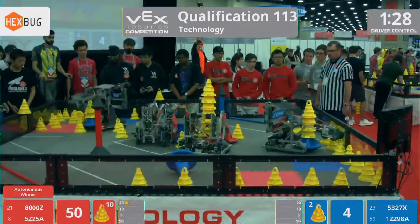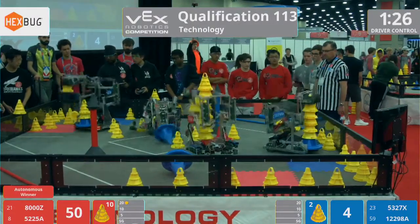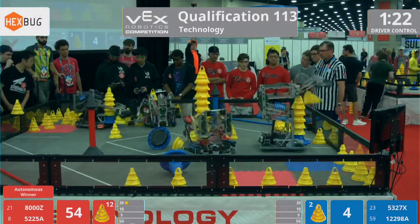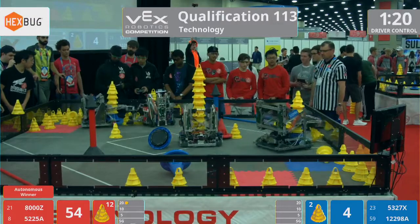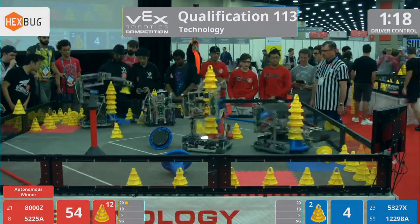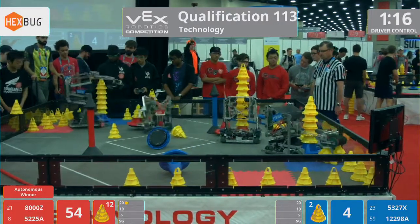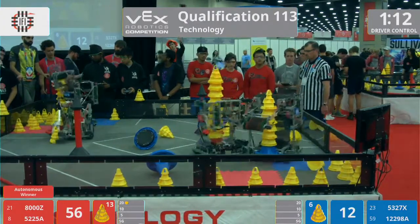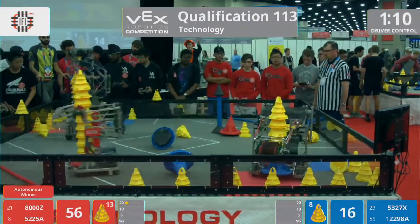8000Z playing a little defense, tipping over those mobile goals on the field for the Blue Lions. Make them have to work to flip them back into a position where they can be utilized. 8000Z makes their way, using that kind of unique sweeper, just picking up from the side of their robot.